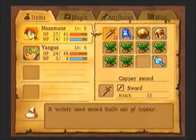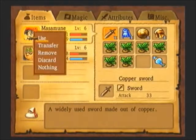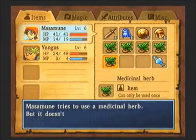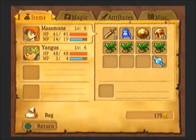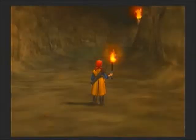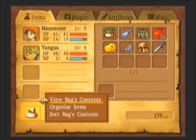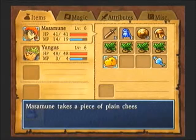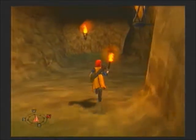Whistle summons monsters. Now, I'm pretty sure you're wondering why that would be useful, considering at this point in the game you're pretty weak. But there are some monsters you want to fight. Extra cheese, just in case. I'll probably use it if I come across that horde of Drackeys again.